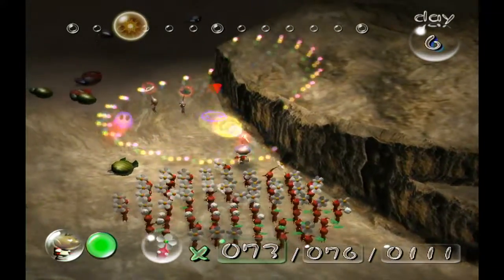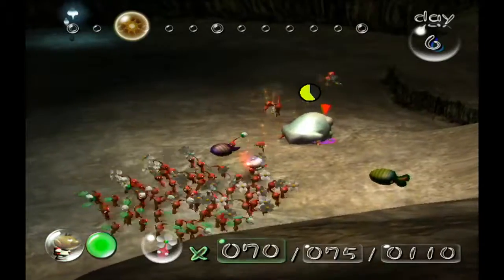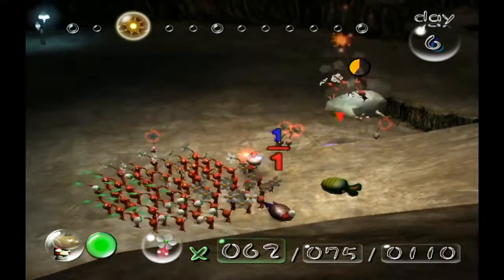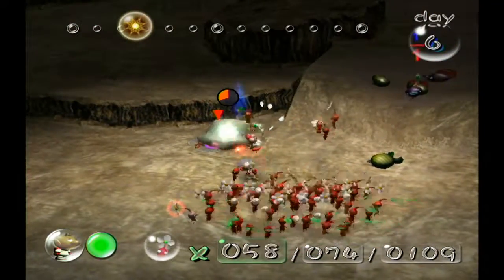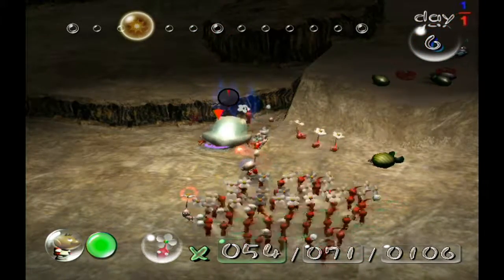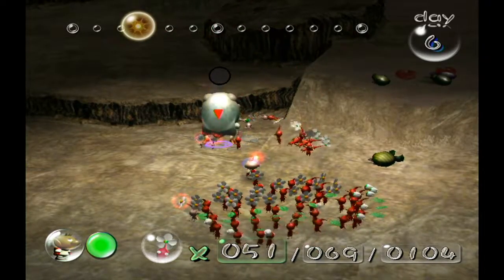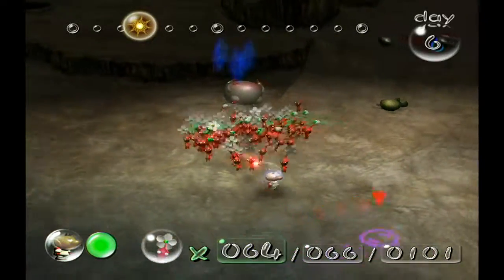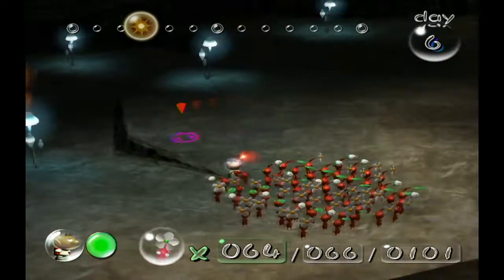We're gonna lose a lot of Pikmin here but hopefully we can regain them from the boss. Basically you just want to have a good amount of Pikmin on a Wallywog so that it won't be able to jump that high, but you also don't want too many Pikmin on it because if they fall off they're more likely to die.